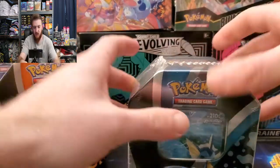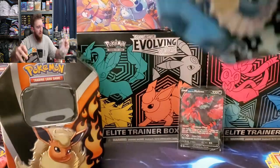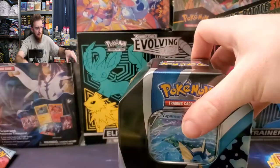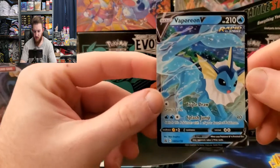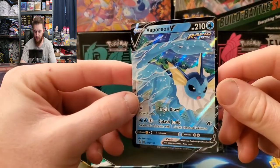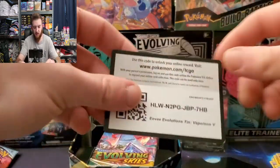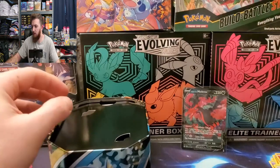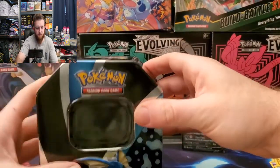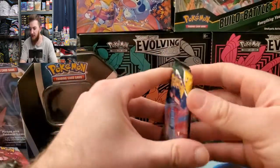Jolteon is my favorite so we're gonna save Jolteon for last. Next up, Vaporeon - very cool promo card there, I like that. The holo reflection there is nice. There's the code card for that. And let's do this - Vaporeon in the background there. We'll start right back off with Evolving Skies.